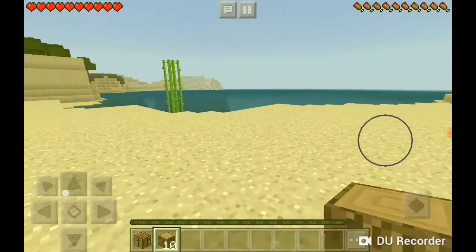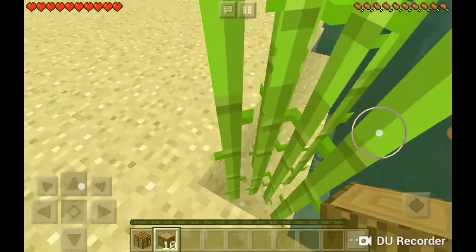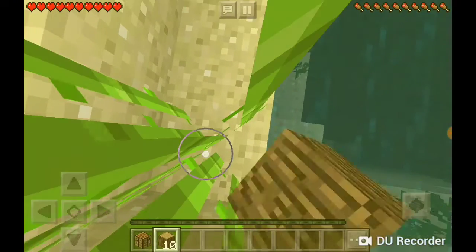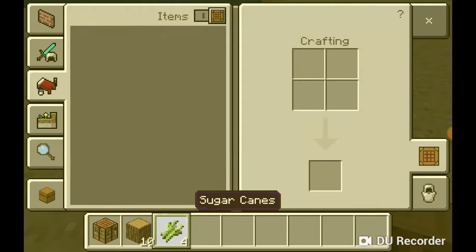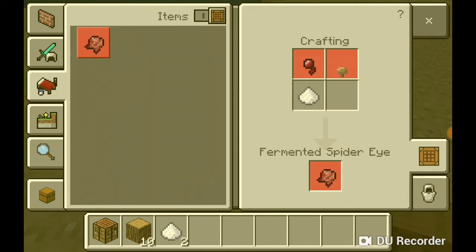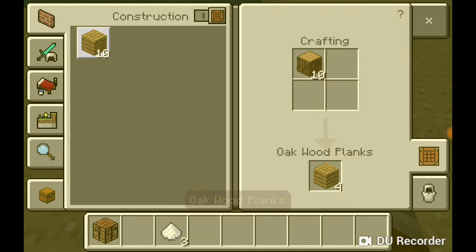Oh, sugar canes! I like sugar canes because I can get sugar out of them. You click on the sugar canes to mine them. We got four sugar canes. If you grab those sugar canes you get some sugar. For a fermented spider eye I need a spider eye, mushroom, and some sugar. Also, you can craft pumpkin pie. We have some sugar left and 10 oak planks.